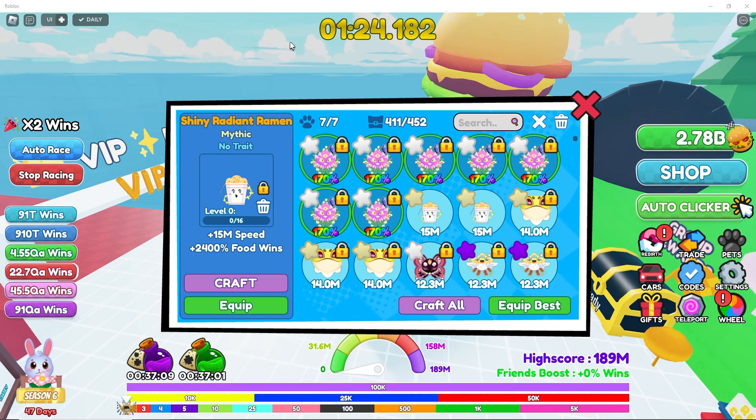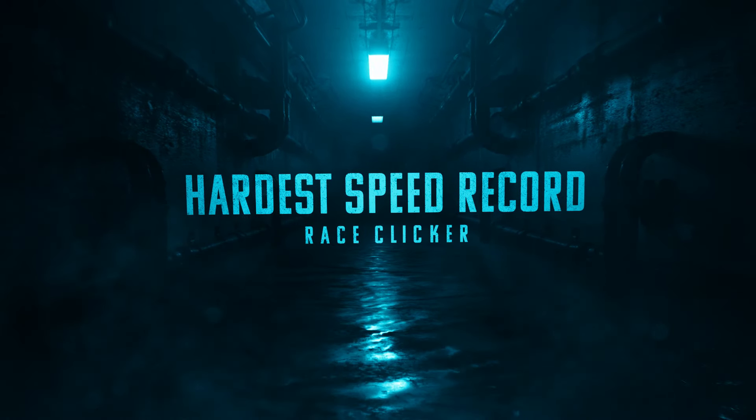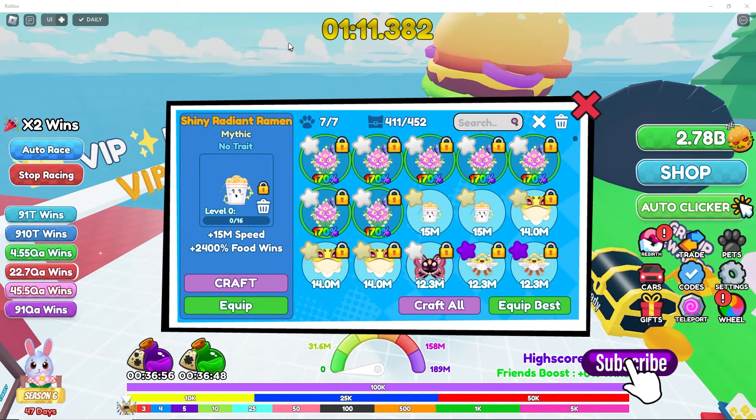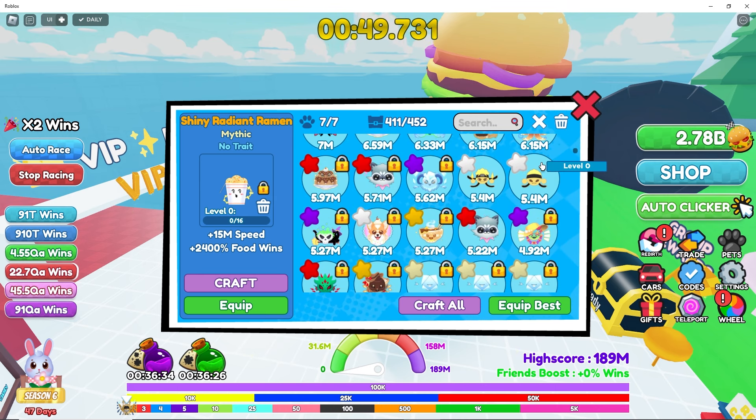Hi everyone, welcome to Race Clicker. We have a situation here — I'm trying to set the speed record the right way. There's a bug where every time you get a pet or craft something, the best pets automatically get equipped, which will mess me up. I have two shiny radiant ramens, and that pet is crazy good. So let's figure out how we're going to do this — let's equip the clicking pads quickly.